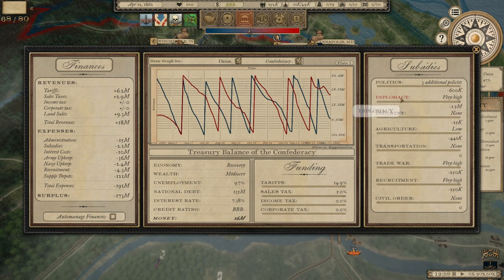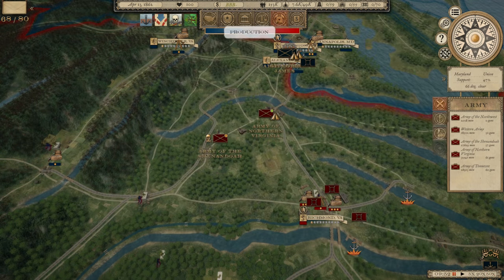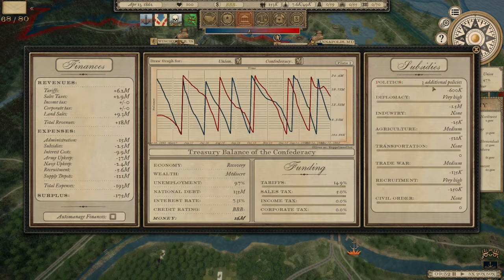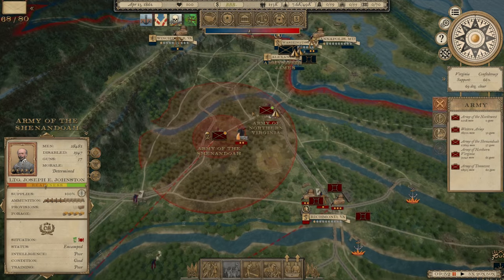I'm going to max out my diplomacy spending at 1.5 million. The chance of intervention will increase and decrease by approximately 50% per year depending on campaign chapter, and import and export prices are improved. I'm going to drop spending on trade war since it doesn't have much chance of success anyway, and raise agriculture spending a little bit. Military 2 policy is done — there it is. We're going to switch over to finances. We don't have enough, so we'll invest in another policy and start going down the government funding tree to try to bump British intervention back up.